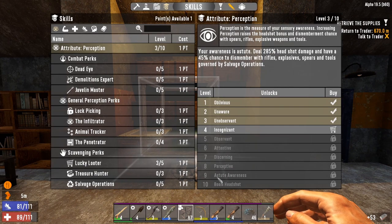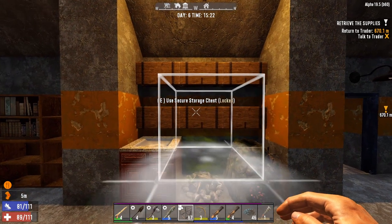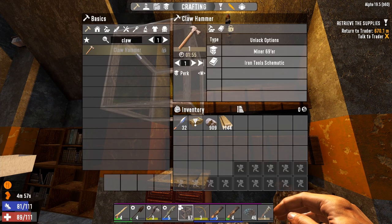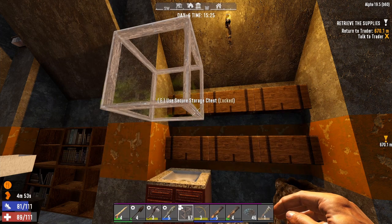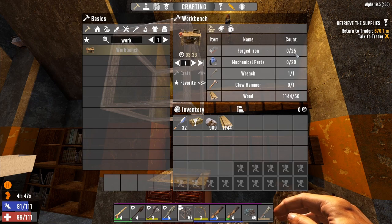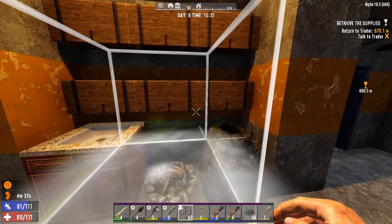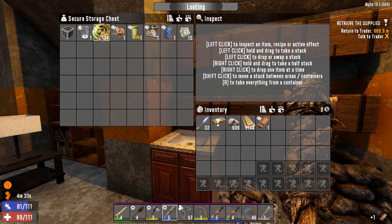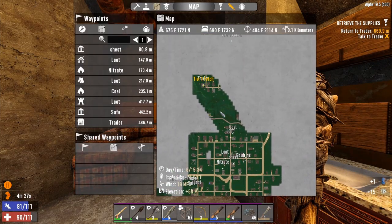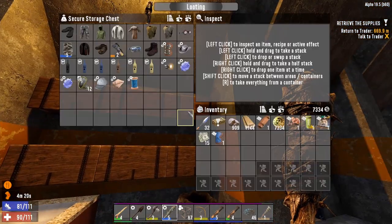We've got plenty of iron and plenty of wrenches. So we'll see what we get from the trader — I'm going to go up there, hand that quest in, and get my loot. There's a chance he may give me a claw hammer as well as things to sell. I'm going to try to make as much money as I can. These glasses for 110 is pretty good.